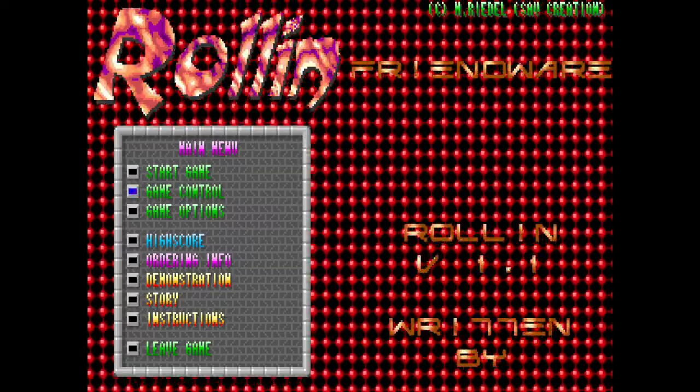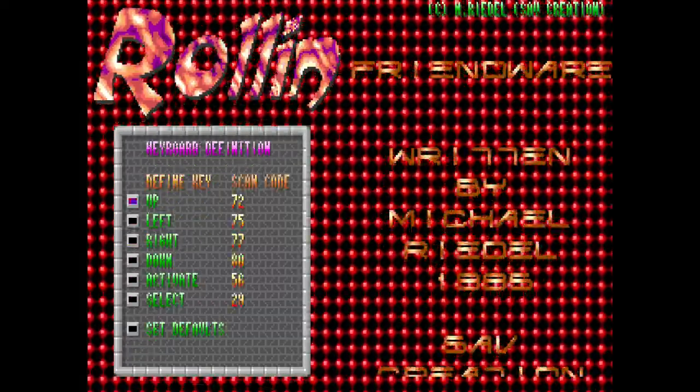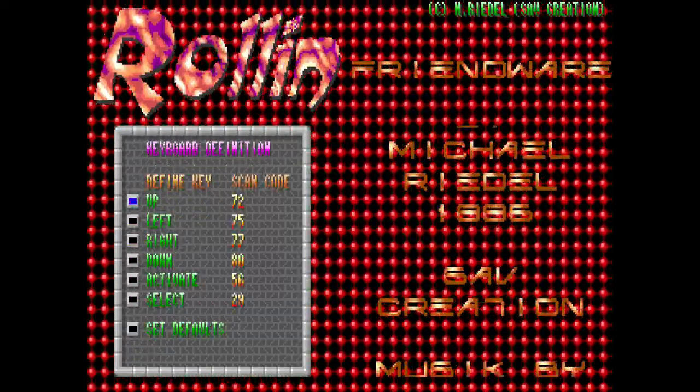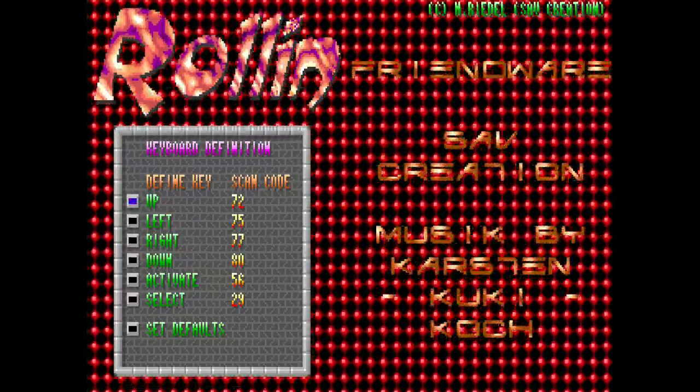Let's have a look at the game controls. Player one is keyboard one. We can define the keyboard controls. Instead of having the usual, they have scan codes.